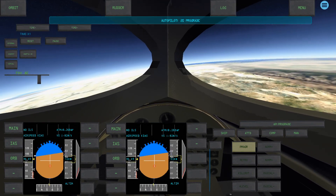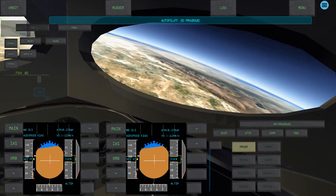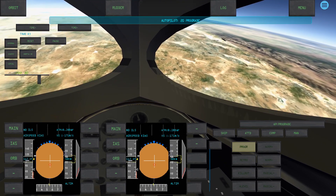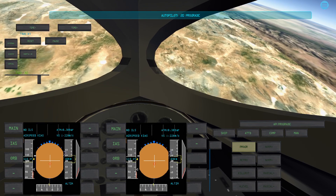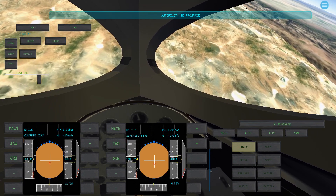You can take a look at the X-15 interior — this model has a cockpit as well. It's kind of hard to navigate when you have all these virtual gauges on the screen. I'm not sure how flyable the X-15 is without that, given that these games on mobile use on-screen controls.